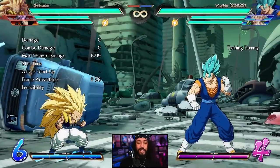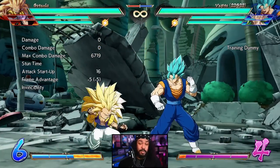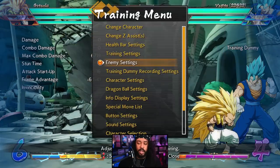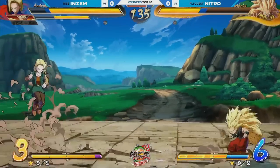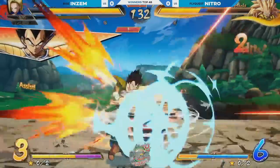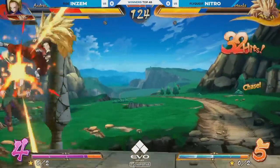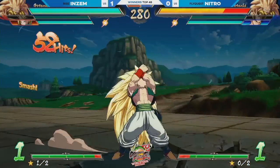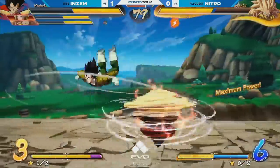Crossing them up with it is filthy. Honestly all of Gotenks' specials are really good, but just being able to constantly cancel them all into each other is ridiculous. He builds a ton of bar with it, there's a lot of damage, and he's able to get sliding knockdown because he gets a wall bounce into dragon rush. This move is ridiculous. Inzim and Nitro both played Gotenks at EVO, so you can see just how crazy this move is from that footage.